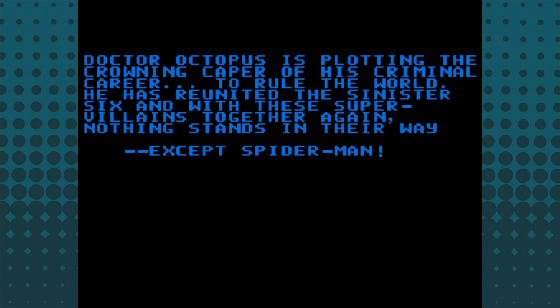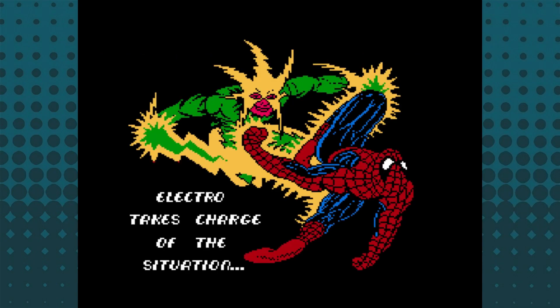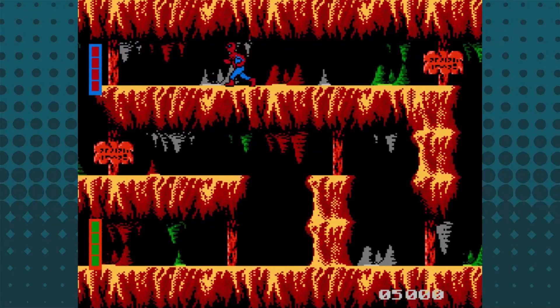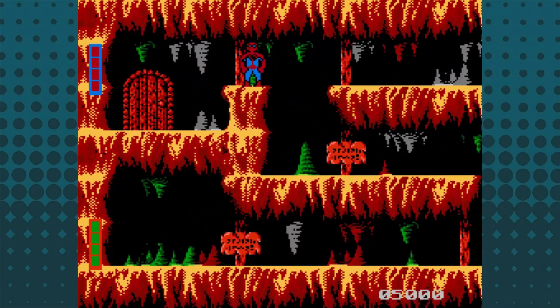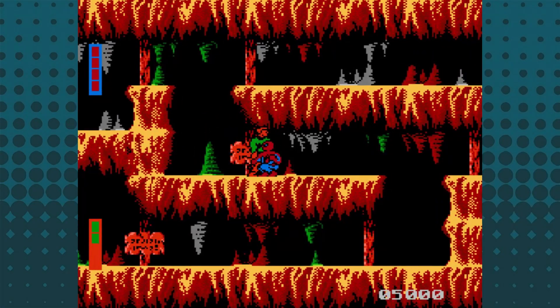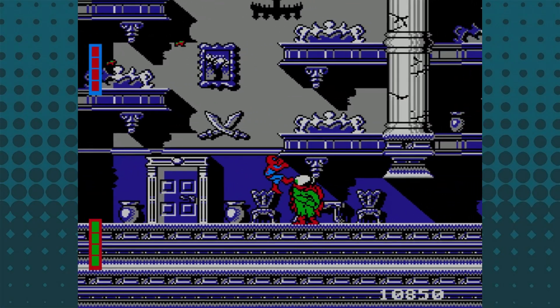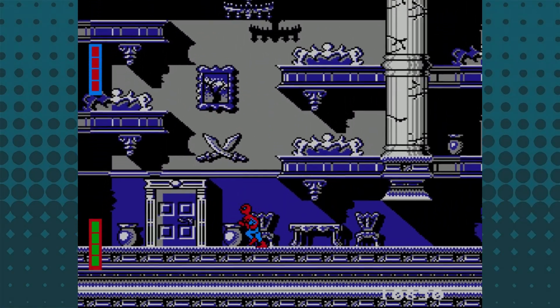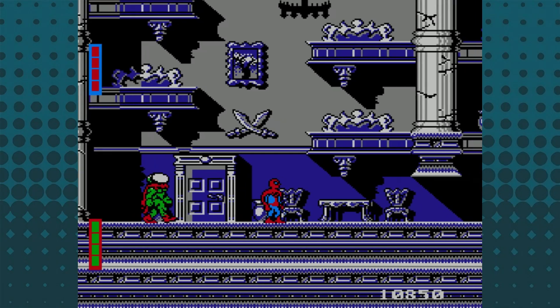He's reassembled his team of some of Spider-Man's deadliest enemies, and each of the levels have you face off with one of them at the end. The game's manual says each level takes place within the villain's own hideout — their domain — where they'll have a clear advantage against the web-slinger, a tactic they put to use back in their debut storyline in the 1960s, another of the game's heavier influences.